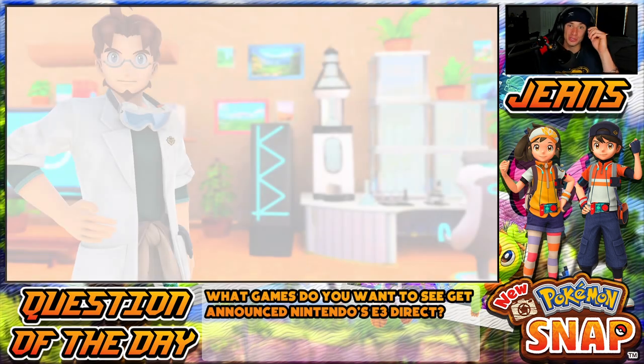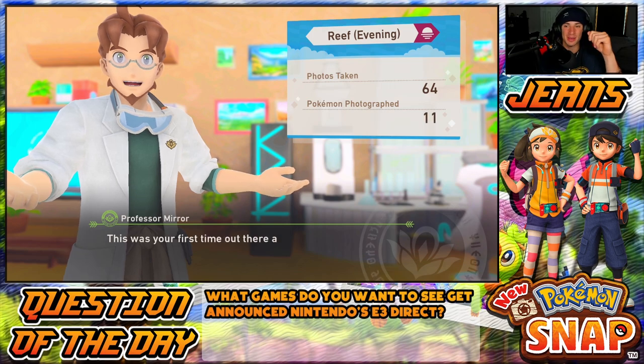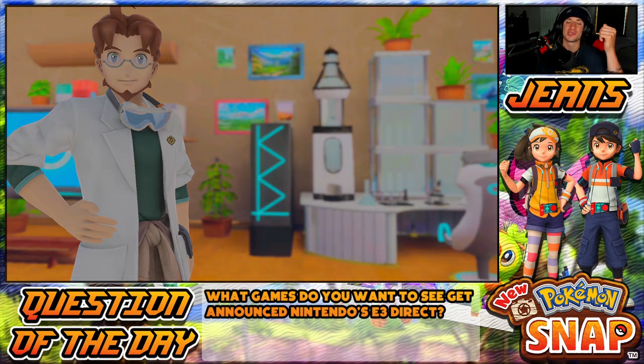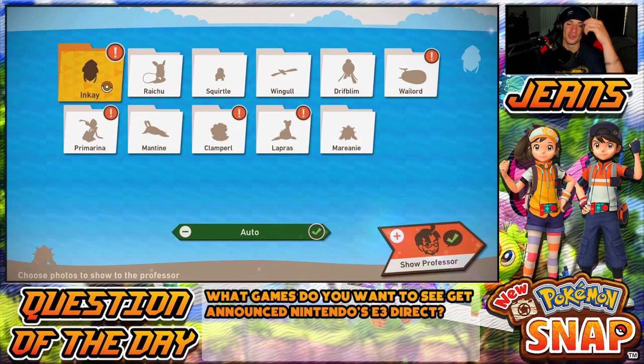I hope you guys are enjoying the New Pokémon Snap content — if you are, make sure you leave a like on the video. If you're not subscribed already, make sure you subscribe. Also, if you want to support me as a content creator, I have a sponsorship with the clothing brand Into the AM — I'm wearing their hat right now. They've got awesome quality stuff, great outfits for summertime, and you can use my code or link down in the description. Use that link and get 10% off, or use code JEANS — J-E-A-N-S.